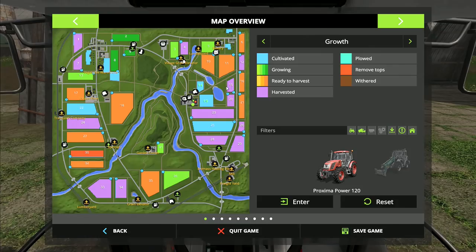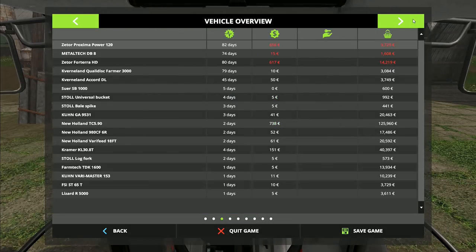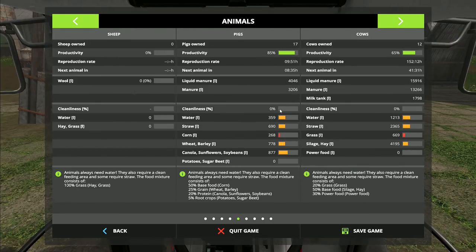Those two are now harvested, and I don't know if they've been ploughed - no, they haven't, so there will be plowing missions on those next. That up there has not been fertilized - it's on one stage. Those would have fertilizer missions. We have zero percent cleanliness on all of it, and most of the food, water, and everything else is just about out on both the pigs and the cows. We are up to seventeen pigs now - not doing too bad at all.